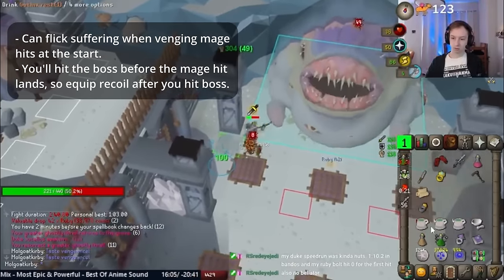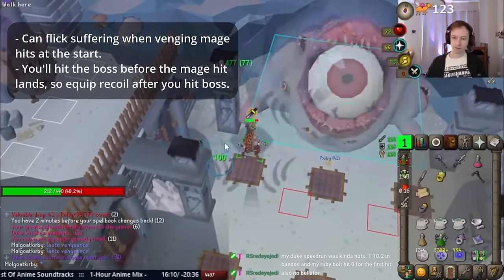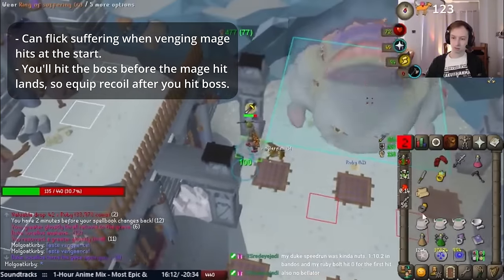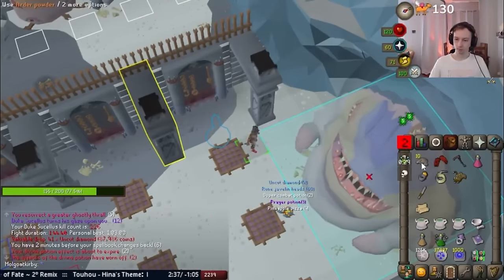With Soul Reaper, I recommend waiting until you're forced to tank another hit before vengeing, simply casting venge at the last second so the chip damage doesn't take it. Now that we've covered the start and venge procedure, let's go over the Scythe, Soul Reaper, and Arclight methods.